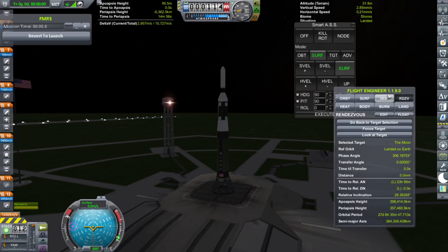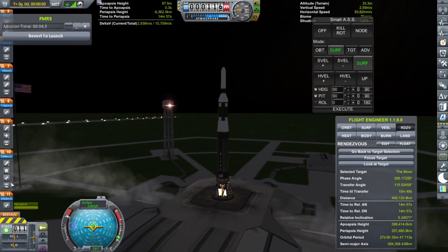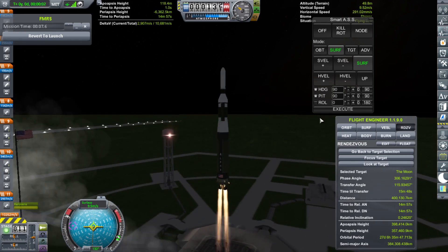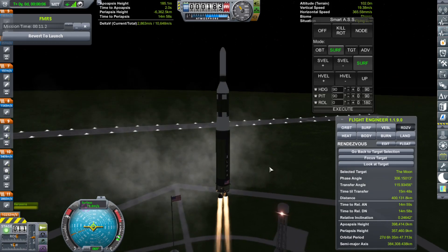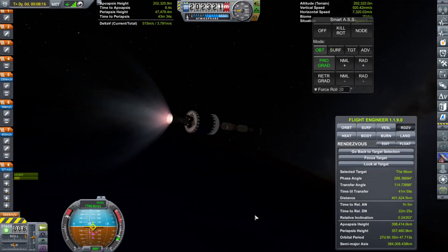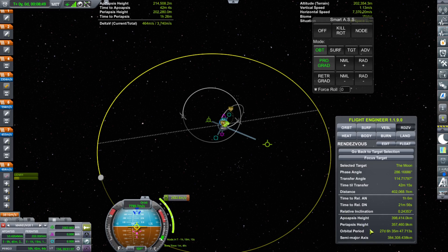Here we are getting ready to launch our third lunar probe and we're lifting up from the pad. I'm going to engage the roll program and then we're on our way. Here is the third stage reaching orbit. I can then plot the maneuver node and head out to the moon.